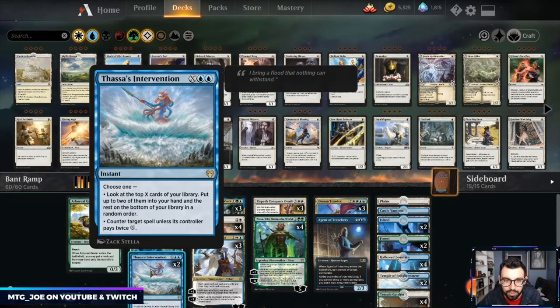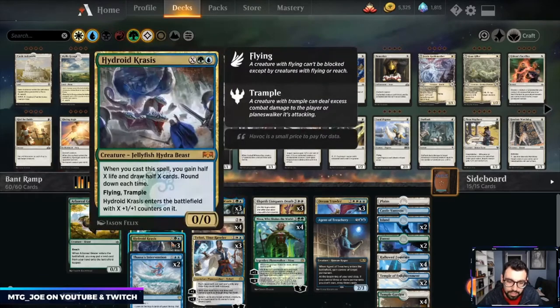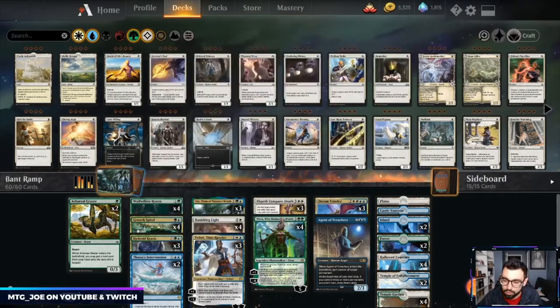Removal, pseudo-counter removal, and card draw include Thassa's Intervention, four Banishing Lights, and three Elspeth Conquers Death, which can kill stuff and then bring back any of our creatures or planeswalkers. The ways we win the game are Hydroid Krasis, Nissa, Uro, Dream Trawler, one Agent to steal stuff, and some Teferis to disrupt the opponent.